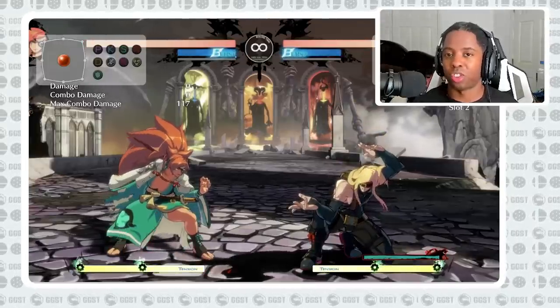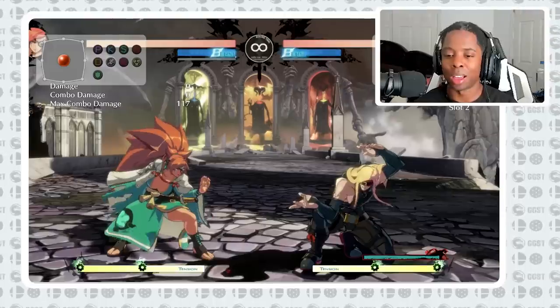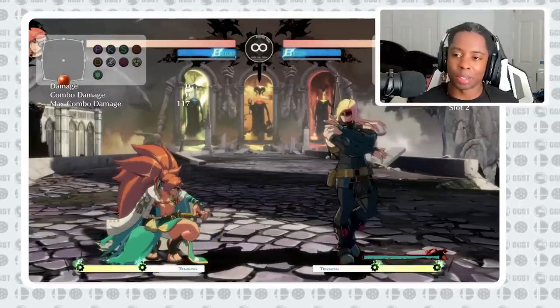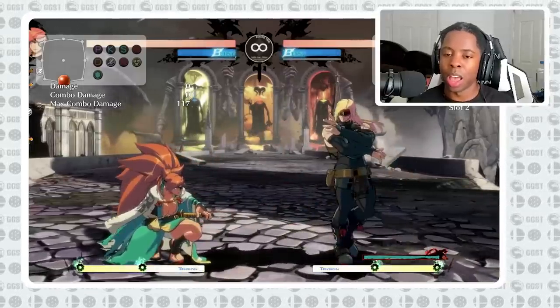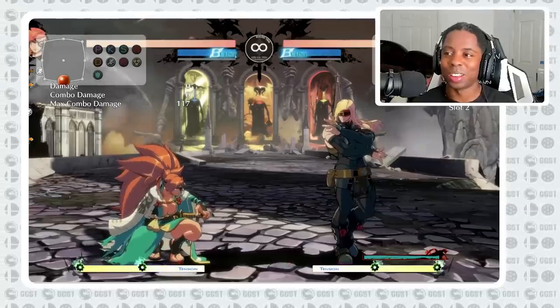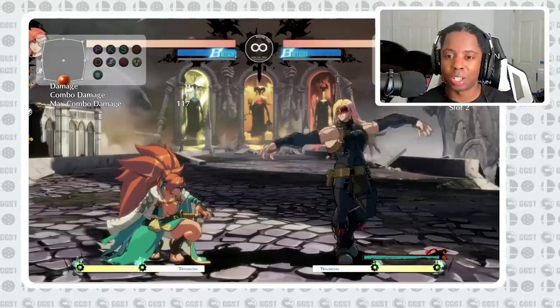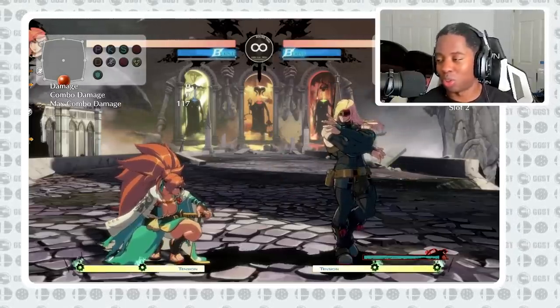Number four is backdashing, and this is one that applies to every single player of this game — even top players sometimes fold to this. The thing is, this game has a dash macro: one button that does dash and backdash for you. And because of that, people end up mashing on backdash, which can get you killed sometimes. I make this mistake — I have to constantly tell myself to hold my ground and not press backdash, because it's just too good.